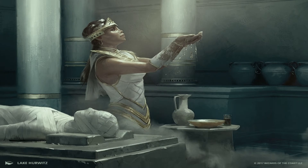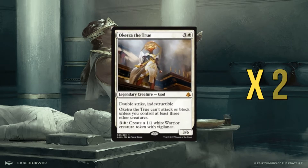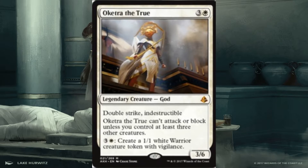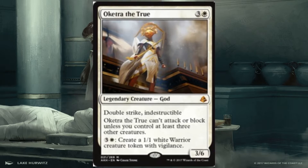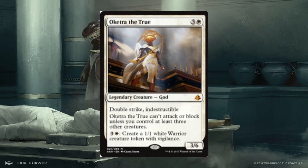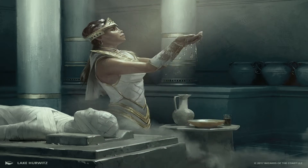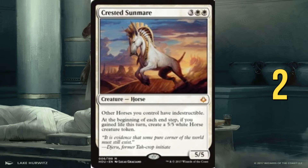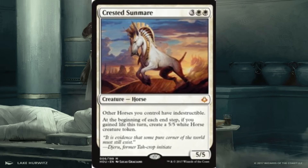Moving on, we have Oketra the True — the goddess herself, a 3/6 with double strike and indestructible. She can't attack or block unless you have three or more creatures, but you can sink four mana into her to create 1/1 white vigilance warriors. We then have Crested Sunmare — because we have all this lifelink flying around, we get to trigger and create horses. Crested Sunmare is a horse lord that gives all our other horses indestructible, so if those pesky board wipes turn up you should be safe.